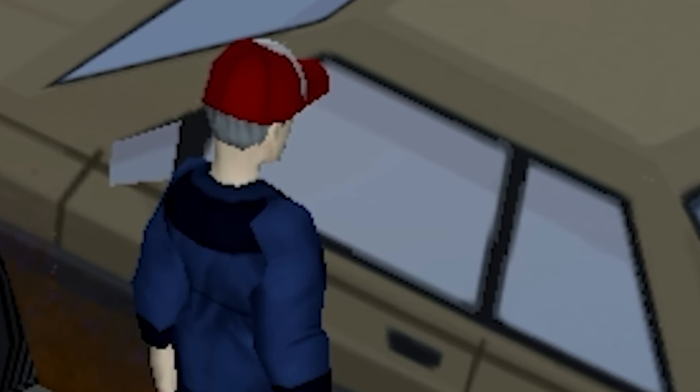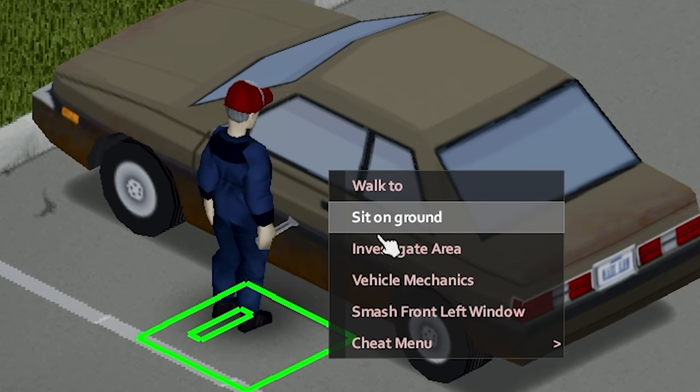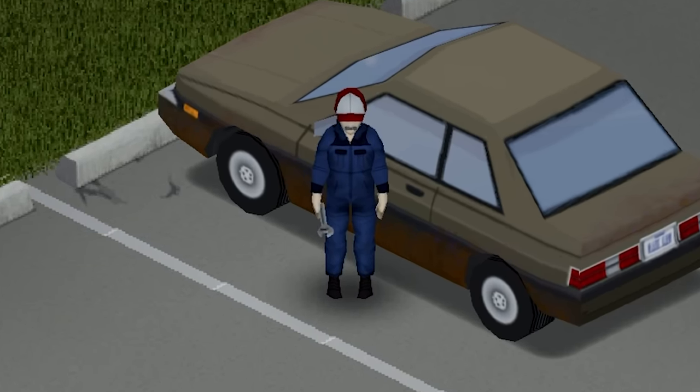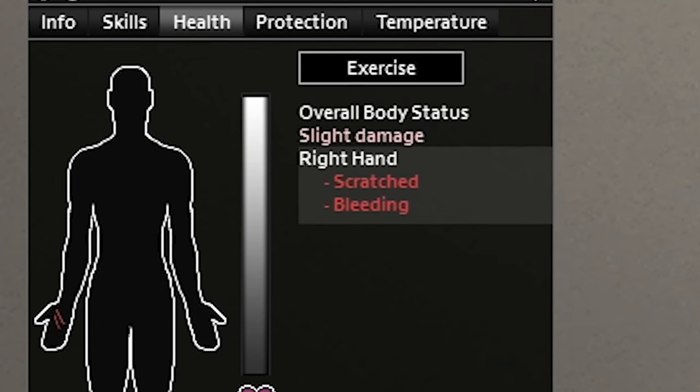If it's locked, you'll need to find a key or break a window. Just avoid breaking the one on the driver's side. Be sure to have a weapon equipped, or you'll use your elbow and end up cutting yourself.